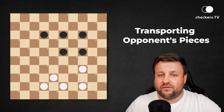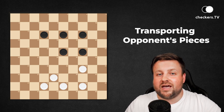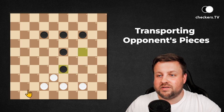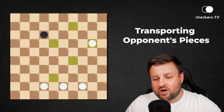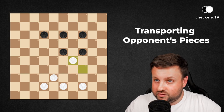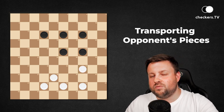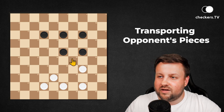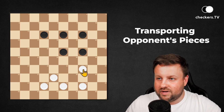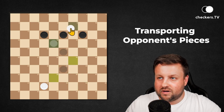Let's raise the difficulty level a bit. In this position, at first glance some of you could say that the right move to play is here, because after this capture white pieces would take four and win the game. But the problem is that after this one there is another direction of capturing, and there is no combination left. So the right move to realize the idea of transporting this piece to 33 is to make it around the board — by sacrificing one, two, three, and now collect four and win the game.